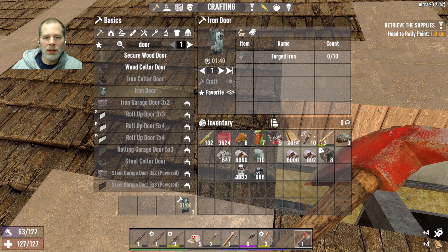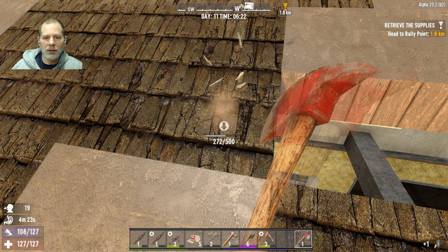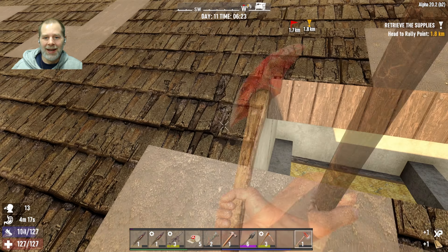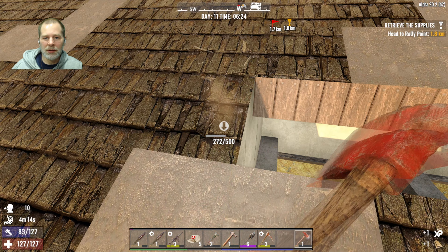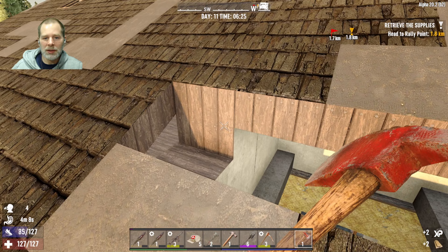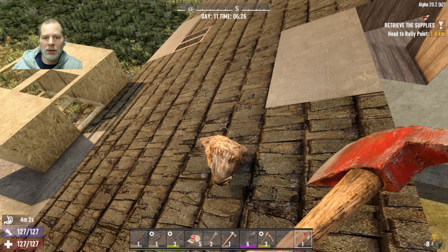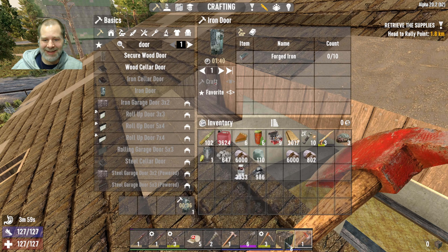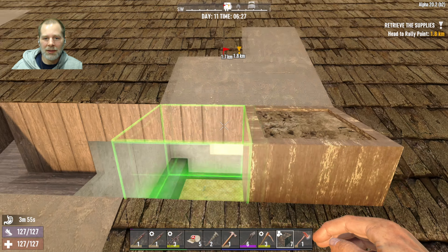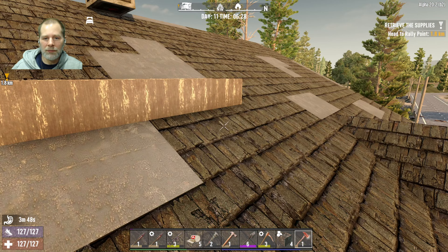I need to take some of this out so we have a better chance of not running out of stamina while doing this. That's a wall right there — one, two, three, four — so we can do two rows of four. No, not like that — like that. All right, let's go like this. There we go, and then we can put in another four here.